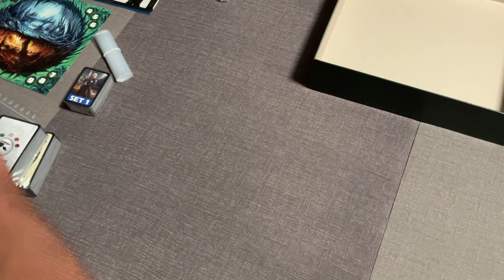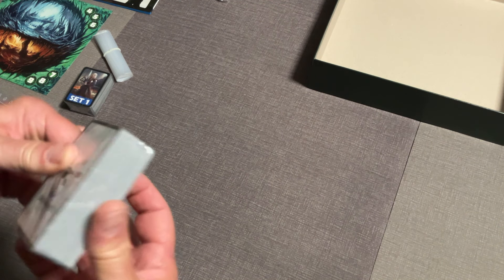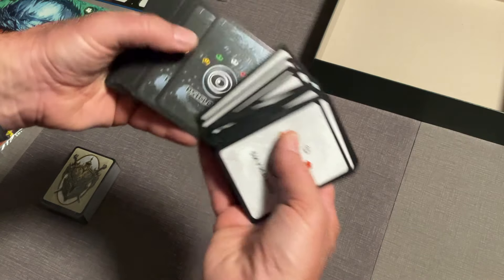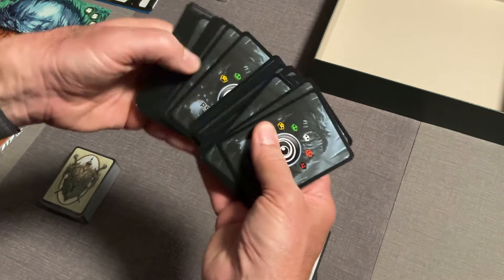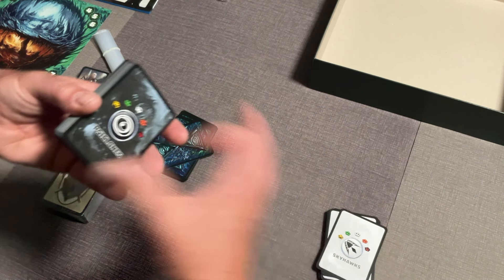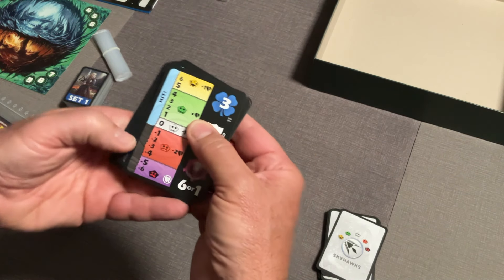Let me put the set one material aside and take a look at some of these packs — they just open up so nice, you don't have to get a blade out. These should be your challenge decks: this is going to be your Skyhawks challenge deck and this is going to be your Cyclones challenge deck. Both of these decks should be identical — the only difference is the back.